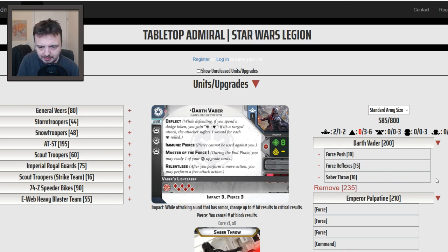Build-wise, I think you need to take Saber Throw every single time. Every list I've ever run with Darth Vader has included Saber Throw — I will personally never leave home without it. The next one I really like is Force Reflexes, because Darth Vader is going to take his time getting up the board. Force Reflexes can keep him alive and will let you take a dodge for free.